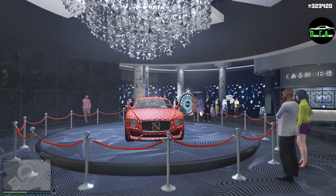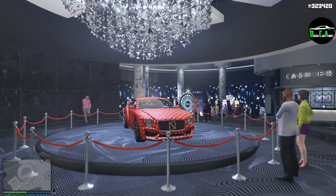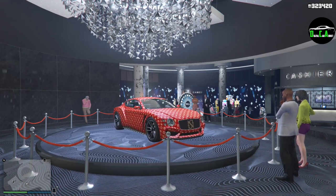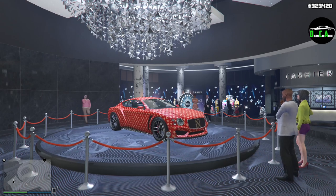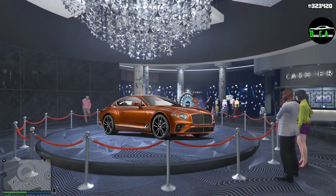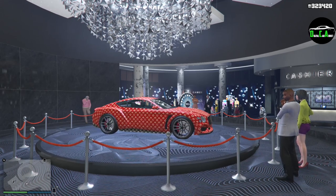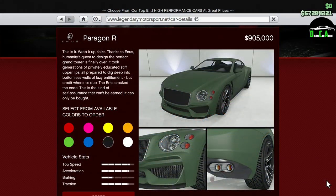This event week is for January 7th through January 13th, 2021. The current casino podium vehicle is the Enos Paragon R. This vehicle is primarily based on a 2018 Bentley Continental GT. It released about a year and a half ago with the casino DLC update and normally costs about $900,000.